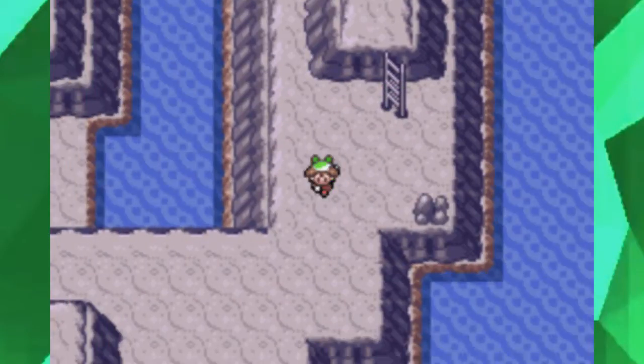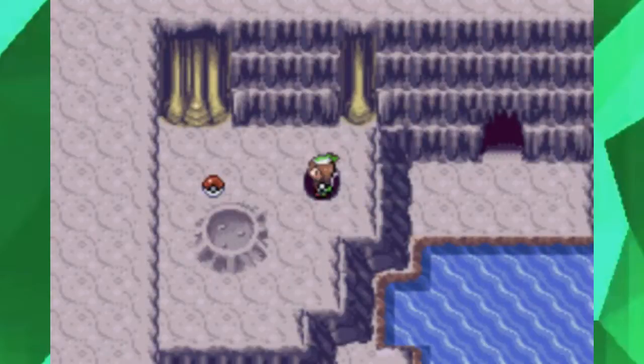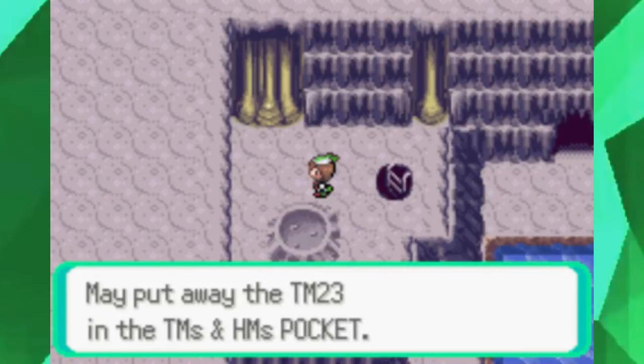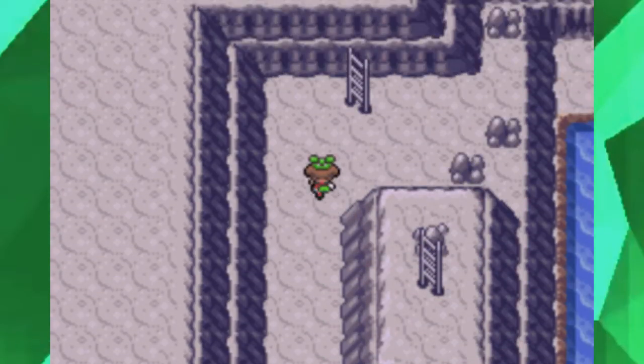You're gonna be finding stronger Pokémon here — like Golbats and stronger Solrocks. And over there we got TM23, which is Iron Tail — a pretty good Steel-type move, even if it is a little bit inaccurate.